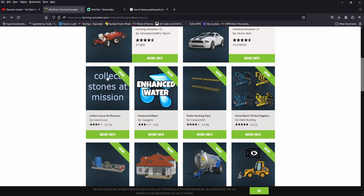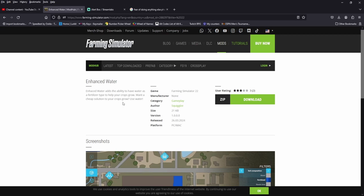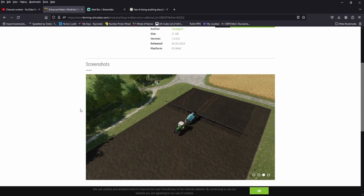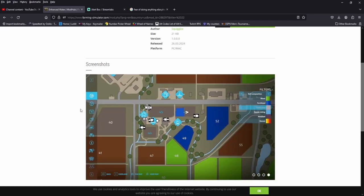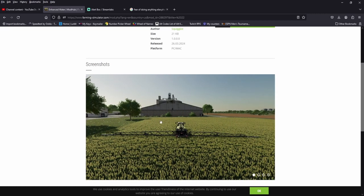Alright, Squiggles — make sure you guys go give this a download and a nice rating, it's only got a couple of ratings so far. Enhanced Water adds the ability to have water as a fertilizer type to help your crops grow — a cheap solution for your crops, just use water. Water as a fert. Fixed the dead zone too, which is good. I'm not sure if this is the fill type thing Squiggles sent me or just the fert part — we're going to go look at it. Go check it out and help our boy Squiggles out.